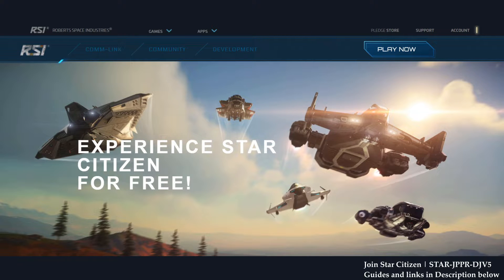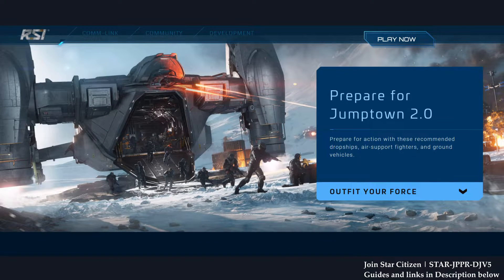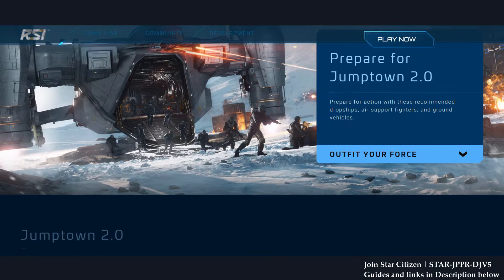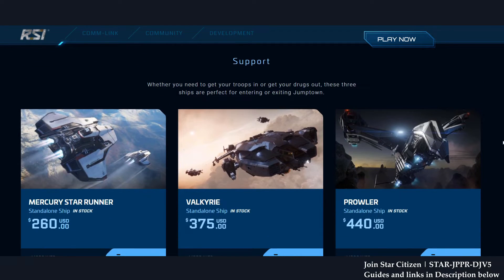Let's move on to why we have FreeFly, and that is to prepare for Jump Town 2.0. We have Nine Tails coming back — Jump Town 2.0 is basically an open PVP dynamic event. We're going to go to a drug location and start shooting each other. And we have some ship sales for you as well.